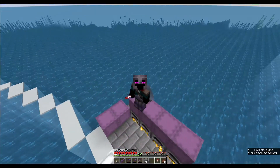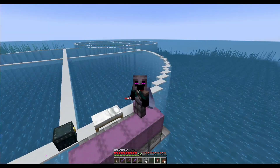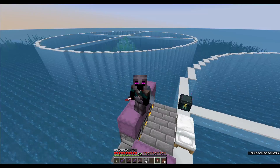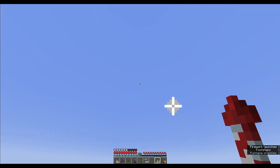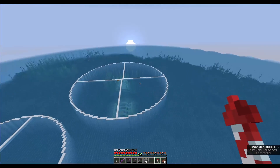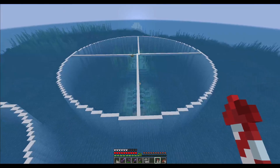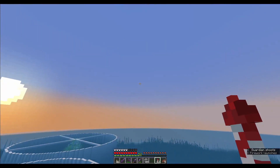Hi guys, Andy here and welcome back to Minecraft for my Let's Play Survival series. I'm here out in the ocean and there's one, two, and there's our third circle and they've all had the walls in place. Let me take it to the sky. Circle one over here and circle two over there - they're the two ocean monuments. They're all set up now with their walls in place.